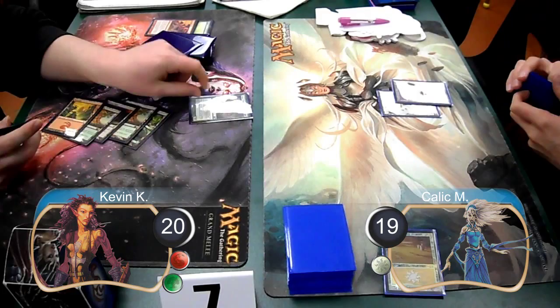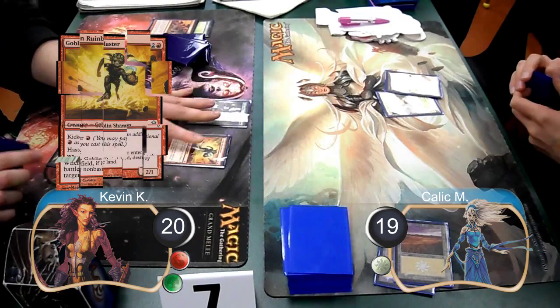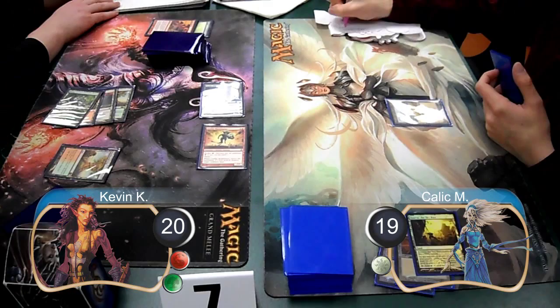Kallik drew another Plains off the top and put it into play. Then I laid down a Mountain and cast a Scythic Slime to destroy the Plains. Kallik set down his second land for the third time this game and passed it back to me. I then cast a Goblin Rune Blaster, kicked it to destroy his Myriad Sky Ruin, and then attacked for four, dropping him down to 15.